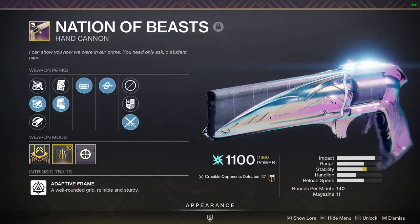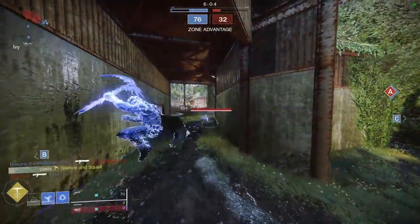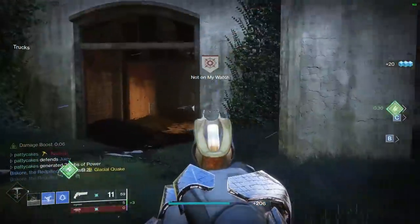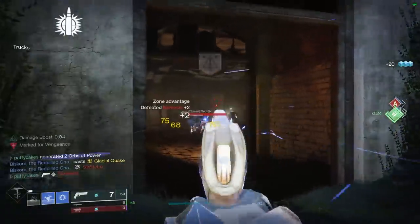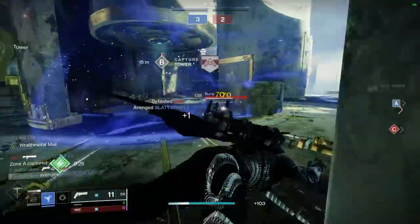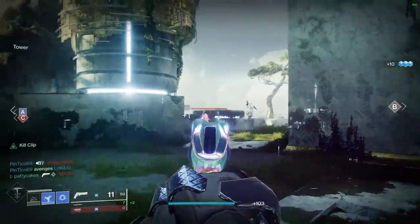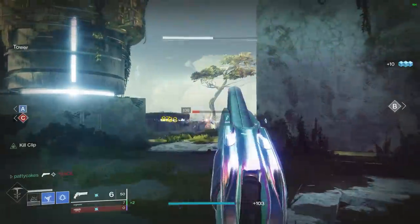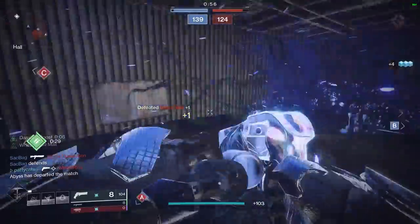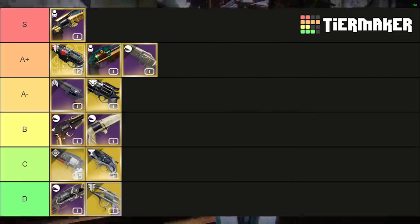Nation of Beasts is a 140rpm hand cannon from the Last Wish raid — think of it as the evil little brother of Ancient Gospel. It's the only 140 hand cannon with the ability to roll Explosive Payload, which lets you tag enemies with damage behind corners, reduces damage falloff, produces a big flash, and causes a lot of flinch on your enemies' screens. The stats are pretty decent, which is why it rates in B tier alongside Ancient Gospel.